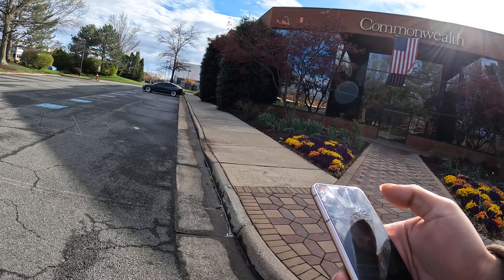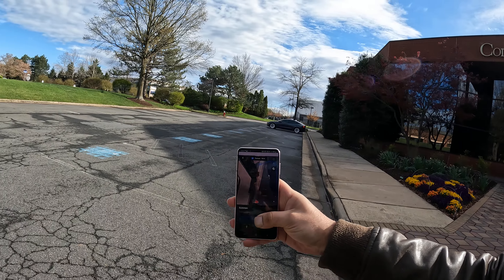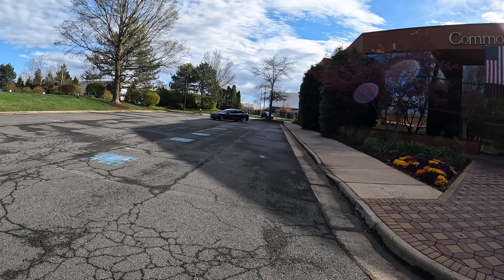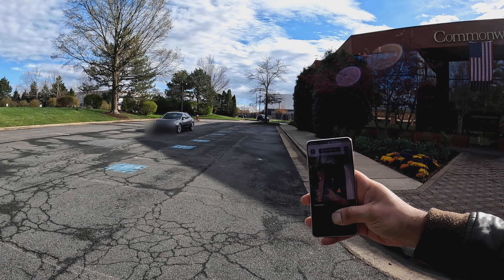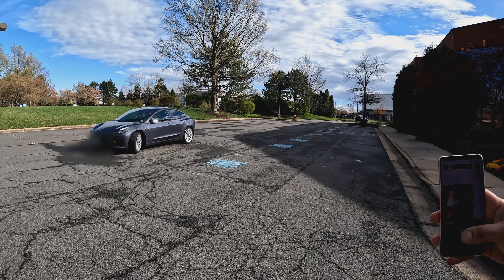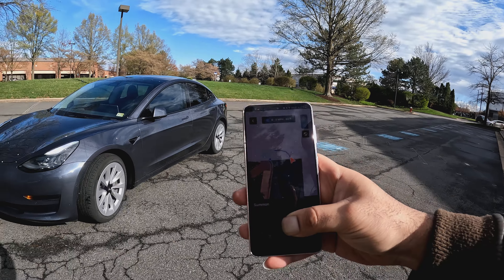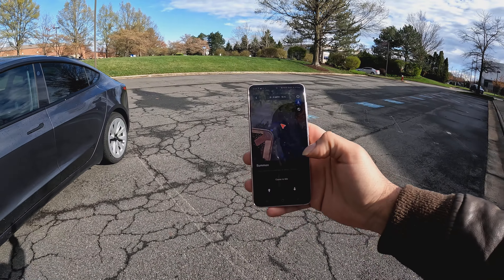We're going to have it come to my location by selecting 'Come to Me.' You can see the car back there — it moved pretty quickly from the second I pressed the button. It came to me fast, which is cool. The car is coming to pick me up. We're going to play around with this a little bit more and see what else is possible.